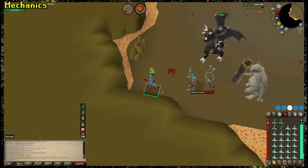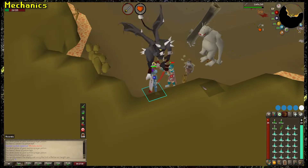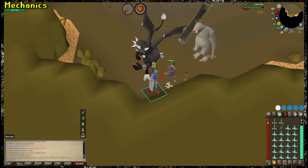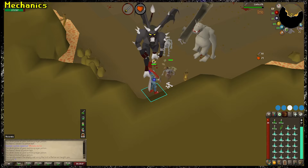Aside from just killing bosses and activating power-ups, there really isn't much to NMZ. If you're trying to mitigate damage, you can utilize the corners of the room to block out tiles where monsters can hit you, making it so only 2 or so are attacking you at a time. All you have to do is just stay alive. The hard part of NMZ is in the preparation, not the execution.